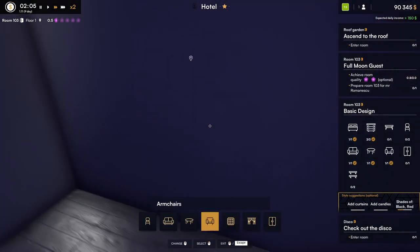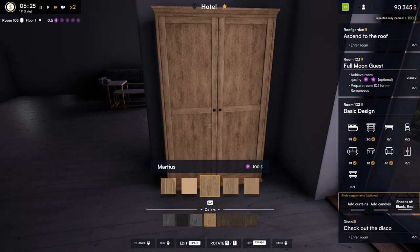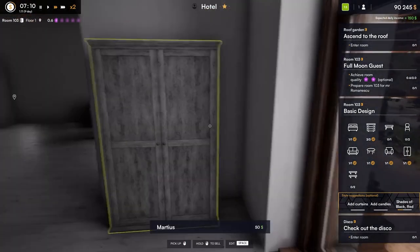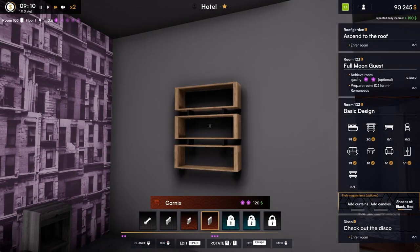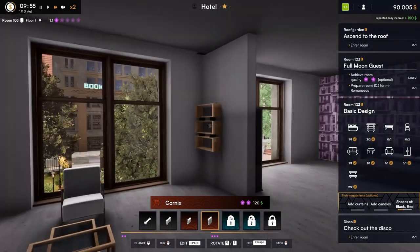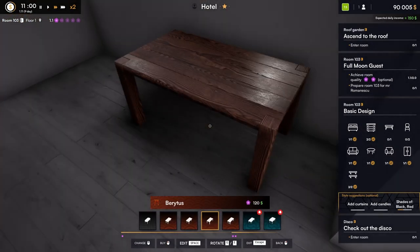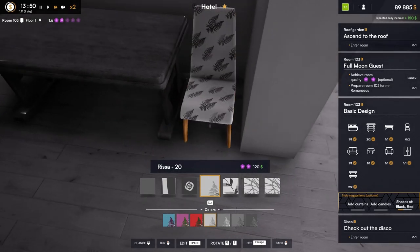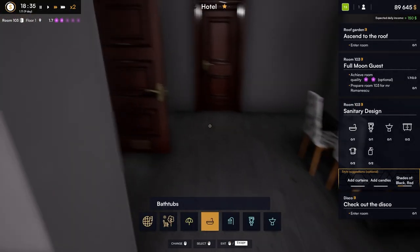Now we're going to need a wardrobe. Maybe the wardrobe would be better in the bedroom — let's put it in the bedroom. Do we have different color options? We do if we tab down into colors. We'll have it match our end tables. I don't think anything in this game actually matches 100%. Now we need a couple of shelves — I feel like this wall would be the perfect wall. We'll put one here and a second one over there. We also need one table and two chairs, so maybe this will be the little eating area. And we'll rotate it a couple of times and slide it right in there.